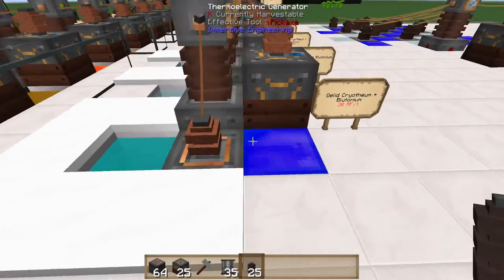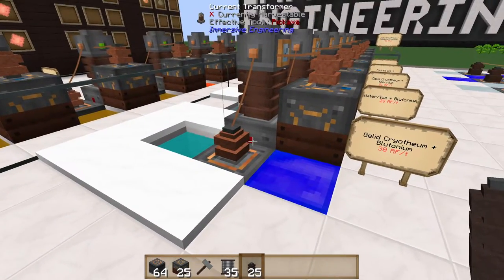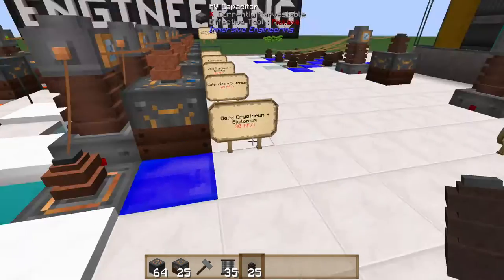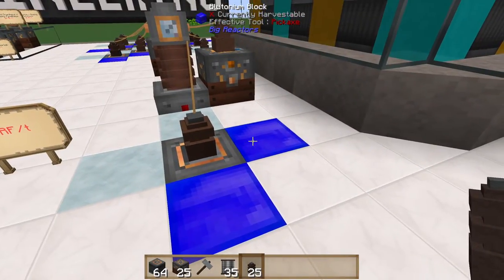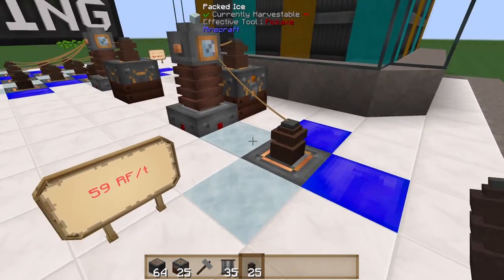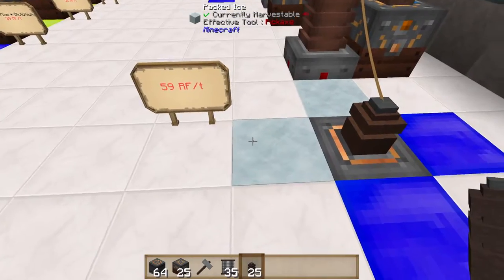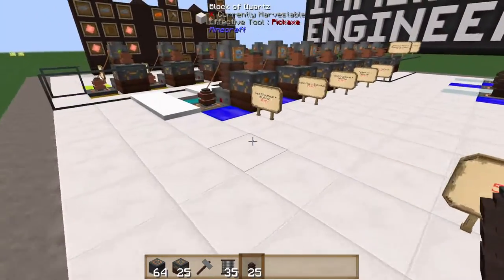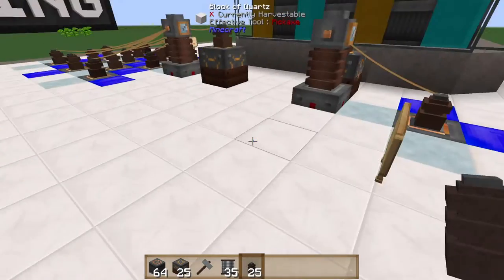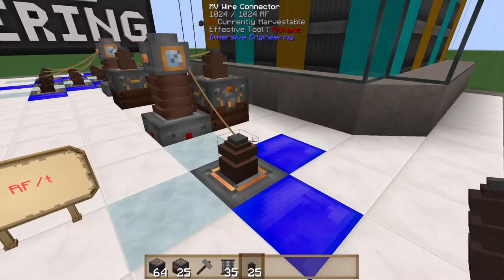In all of these examples we have one hot and one cold block. But a thermoelectric generator also has two other sides, so you can use two hot blocks and two cold blocks. This is the way to get the most RF per tick out of one thermoelectric generator. Using ice and plutonium in this configuration, rather than just 29 RF per tick, you actually get 59 RF per tick.